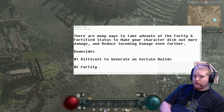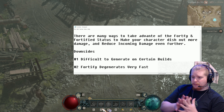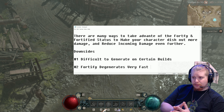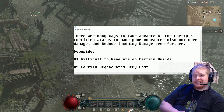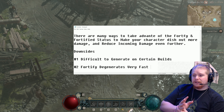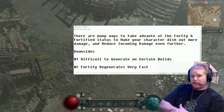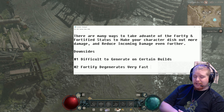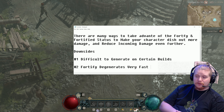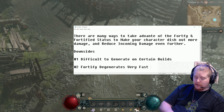Number two: fortify degenerates very fast. This is a big issue because in between battles, if it takes you a little too long to get from one battle to the next, you will lose the effect of fortify and have to rebuild it. Depending on how easy it is for you to build your fortify, this can sometimes be a pretty big issue. You'll find yourself in situations where the fortified effect is not up when you need it — just because you can generate a fortified status doesn't mean you'll be able to maintain it all of the time.